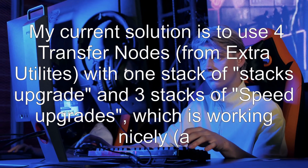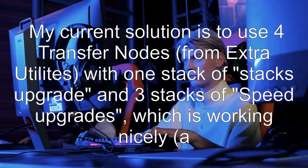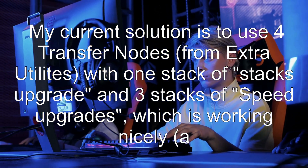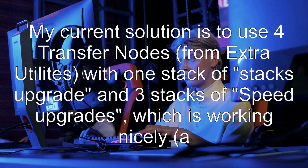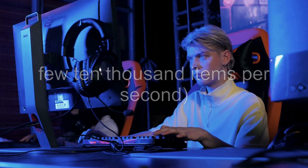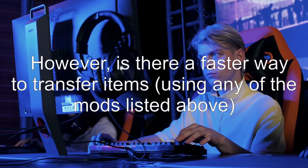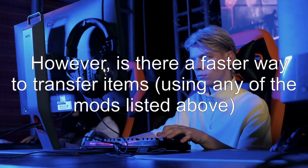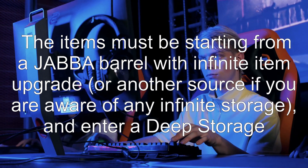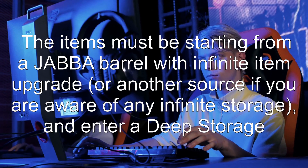My current solution is to use four transfer nodes from Extra Utilities with one stack of stacks upgrade and three stacks of speed upgrades, which is working nicely — a few 10,000 items per second. However, is there a faster way to transfer items using any of the mods listed? The items must be starting from a Jabba barrel with infinite item upgrade.